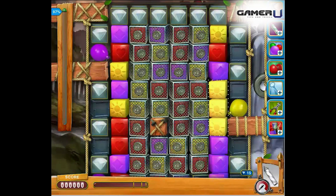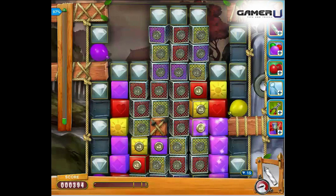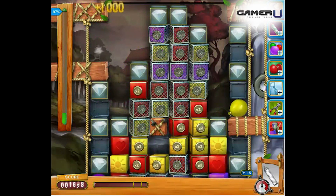Tip 1: Break as many meshes as possible. Tip 2: Try to save blocks that share the color of the color pop you plan to use.